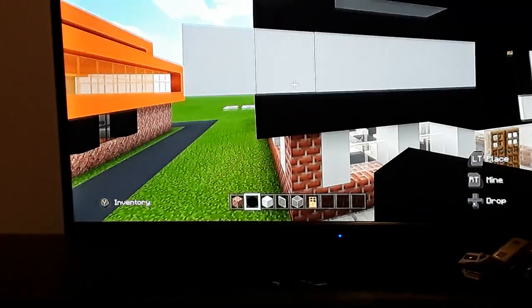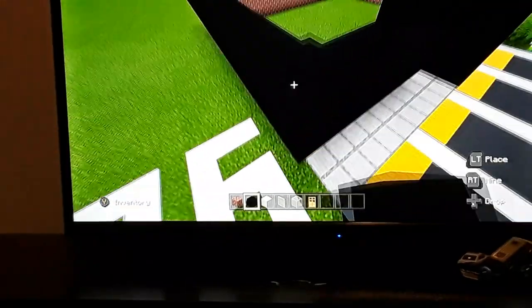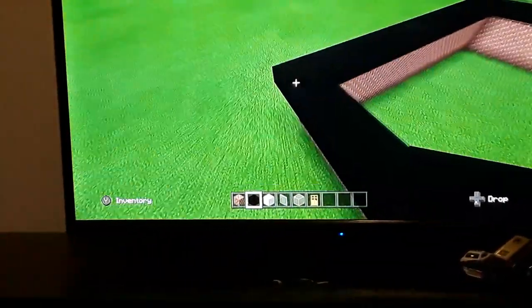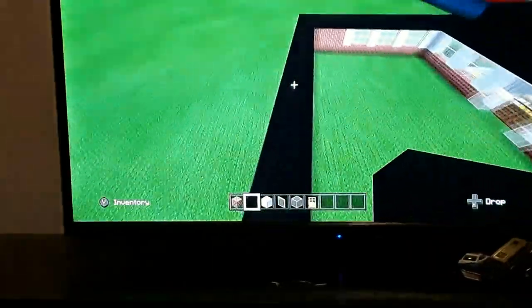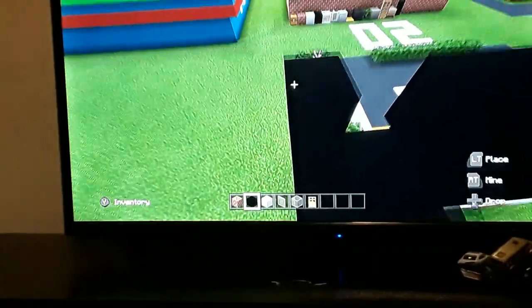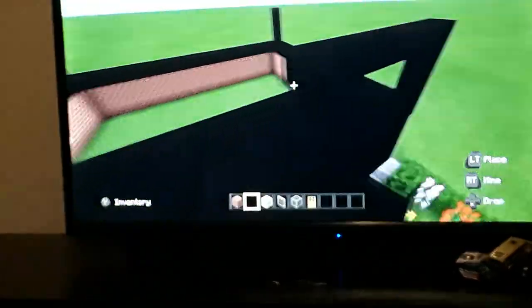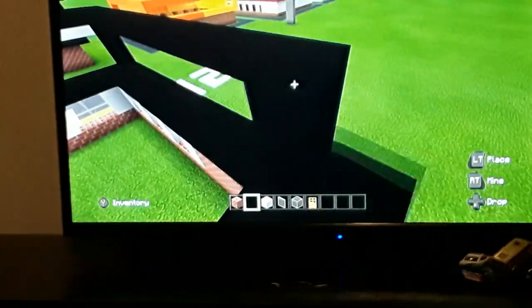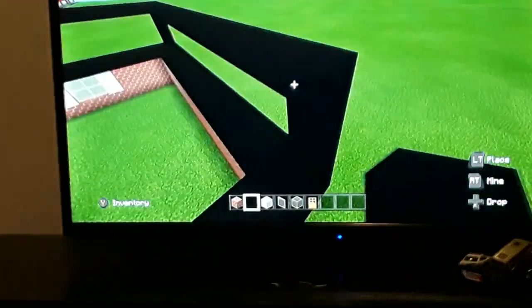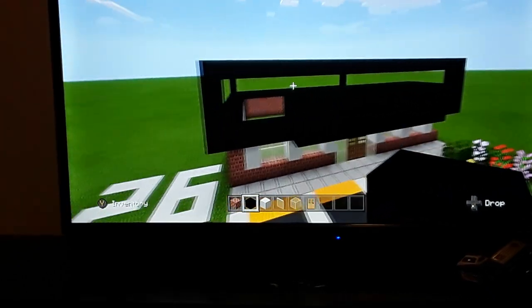Come to the corner and extend up by one, two, three, four. Go up to each of the corners and go up by four blocks at each corner. Then once you have that done, connect them together at the top, all the way around. That's the box shape of Jimmy John's done. It's an annoying build to make but it's coming along.